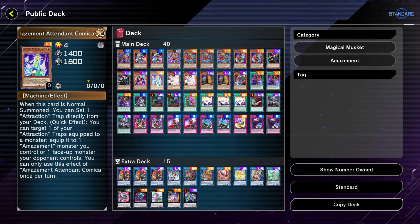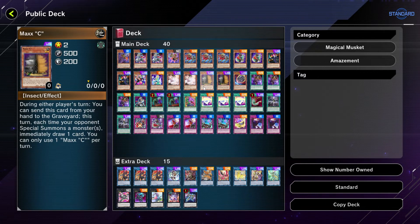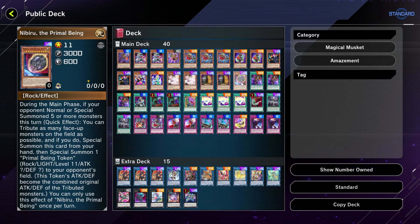Next up we have Amazement Attendant Kamika — another main amazement monster you definitely want at least one of in the deck. For hand traps we have two Ash Blossom & Joyous Spring, pretty much to negate your opponent adding, searching, or special summoning from the deck. We also have Maxx C — some might consider it an auto-win, some an auto-lose depending on how you play it, but you could be set up very nicely. We have one Nibiru the Primal Being, which could come in clutch depending on what decks you run into.